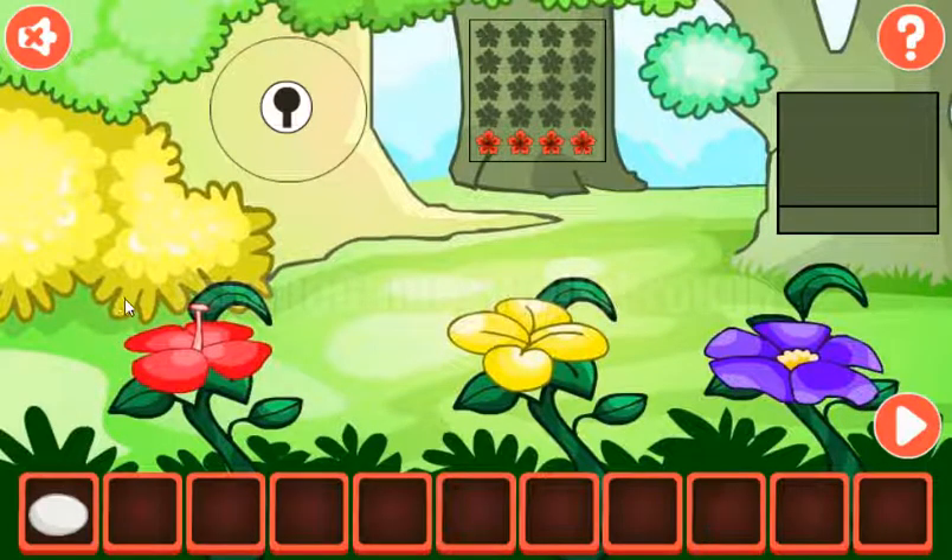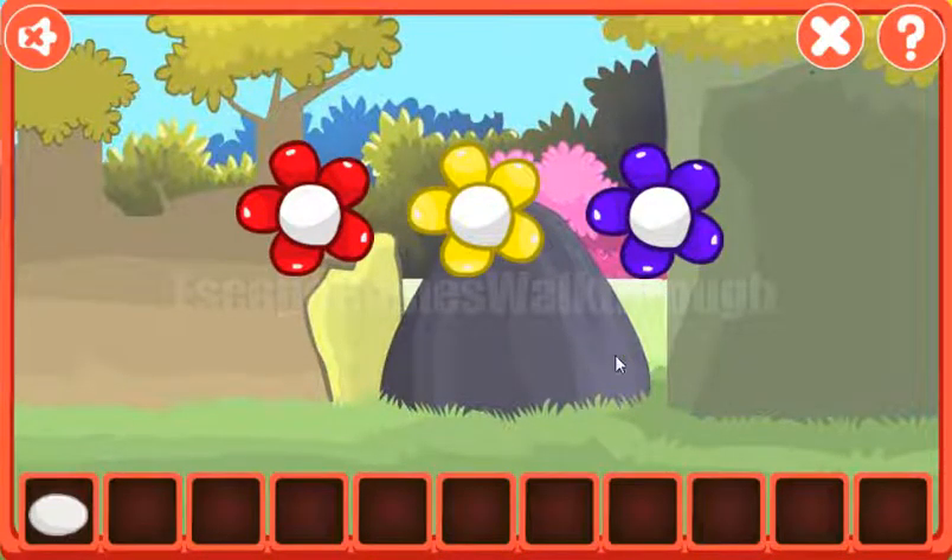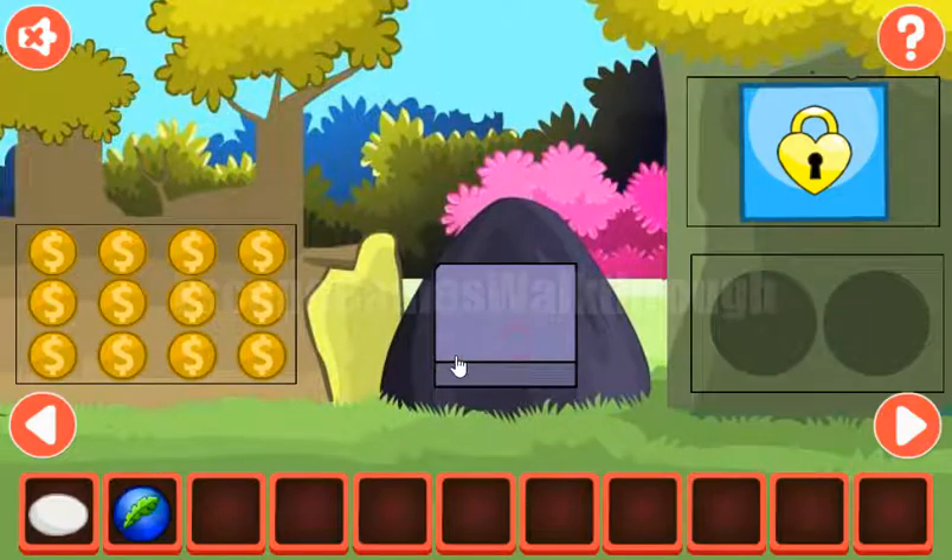Now let's look at this flower. We have a sequence of red, yellow and purple. Red, yellow and purple. And we've got the token with the leaf.